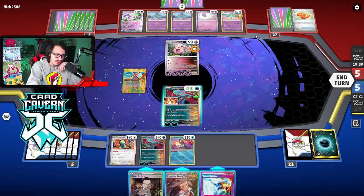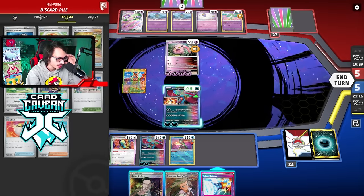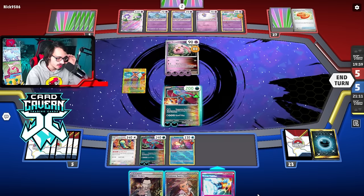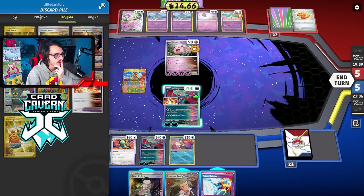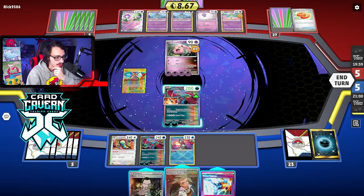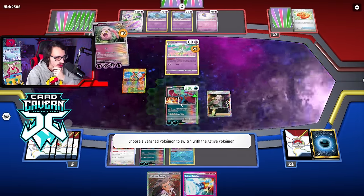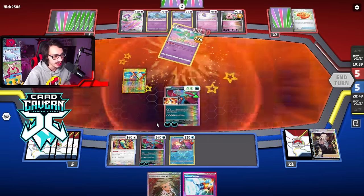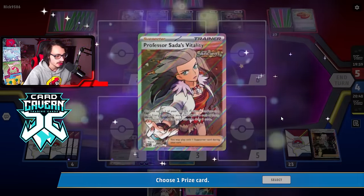I could kill their Kirlia — they don't have a draw engine if I take out Kirlia. They could have an Iono in hand. I had Sada + Prime Catcher — I didn't even realize I thought I just had a KO. A bit of a yikes. I could Dunsparce to try to get the knockout, but I want to save it for the Iono. I could hit the Gardevoir but they might Turo it. We'll just kill their Kirlia — that's fine.